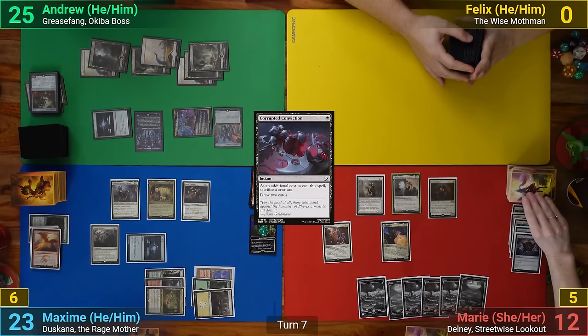Max draws and mills from the Rad counter, but it's still a land, so he lives yet another turn. He recasts Duskana and goes to combat, bringing back the Phoenix. I'm about to scoop it up, and then realize the Chronomancer is flying, and I'm able to chump the Phoenix with it. With nothing stopping me from casting the Night Paladin on my next turn, Max knows when he's beat and scoops it up.